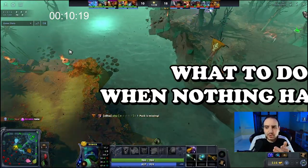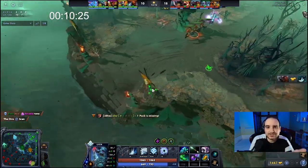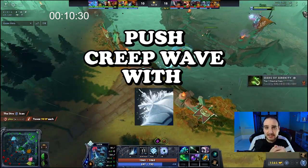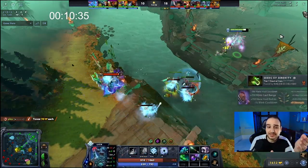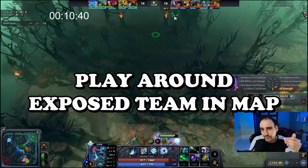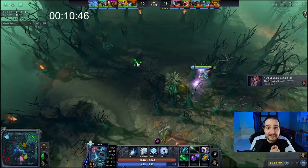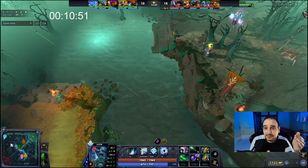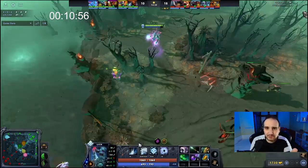If nothing is happening in the game and everyone is just farming, do two things. Push creep waves with Frost Shield — it will clear the ranged creep and half the melee creep, which is a good way to split push. Or play around the most exposed hero on the map — for example, if your position one is farming deep in the enemy safe lane, play behind him in case enemies try to jump on him, like a Naga Baton play in the mid game.